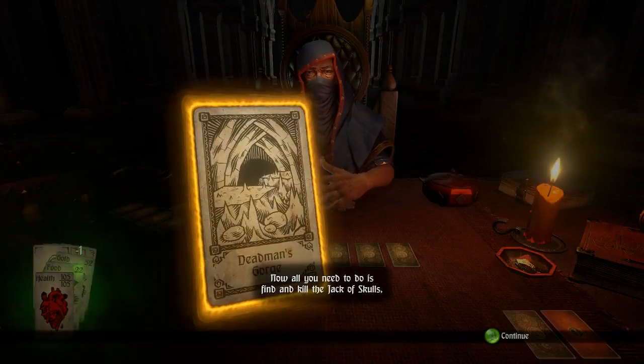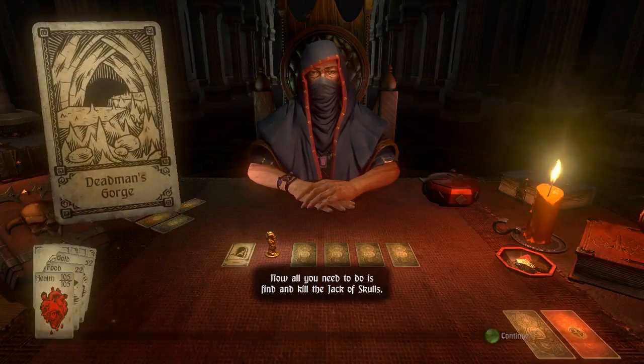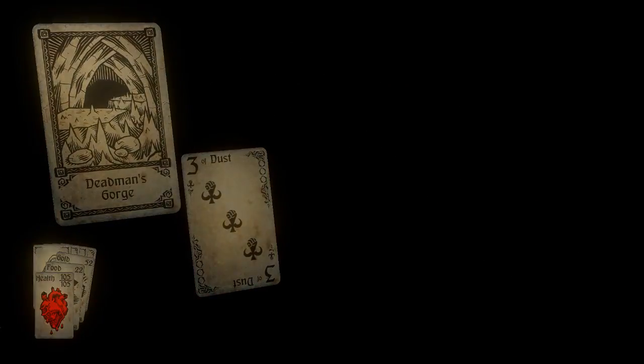Now all we need to do is find and kill the Jack of Skulls. Deadman's Gorge — we already know that one. The monster card drawn is a three of Dust, which isn't too bad.